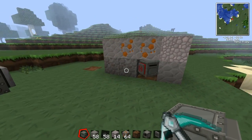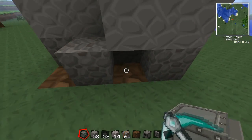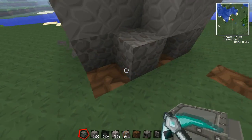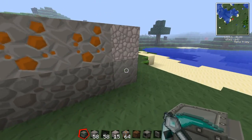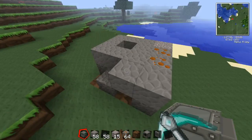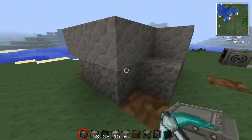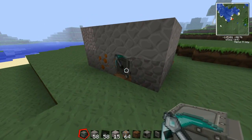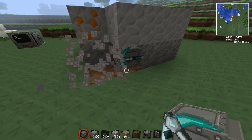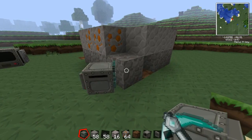Moving over — you can see the empty spots here are where there was either gravel or copper. There was copper there that it has now, and there was some gravel over here. Notice it didn't pick up the gravel; it's just laying on the ground. That'll also happen if there's coal in the area, or any block that you can't replace — it's just going to get dropped on the ground. That's a side effect, but it's really not a big deal, unless you're using this near bedrock and risk dropping diamonds on the ground.